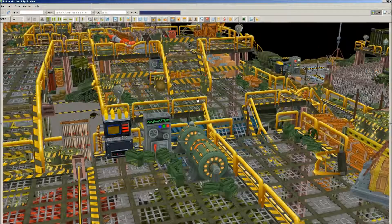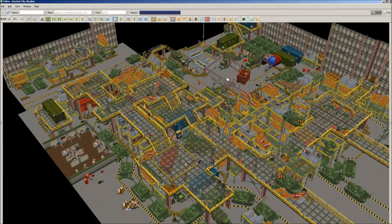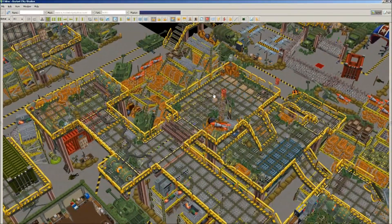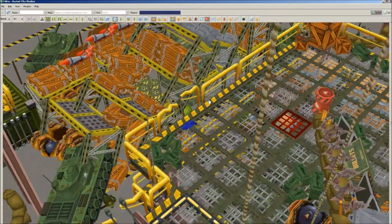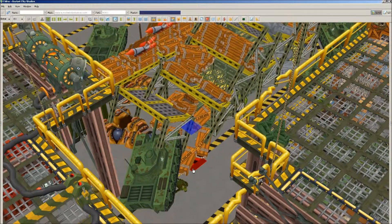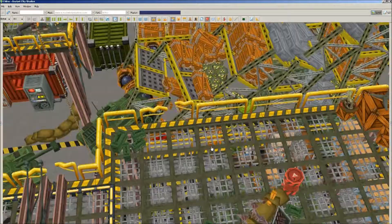We've got desks and computers and filing cabinets underneath of other things, and we've got this big network of shelving. One of the cool things, once you get up here, is this set piece back here, where I've had a tank drive into and knock over this first shelf, which has then collapsed.